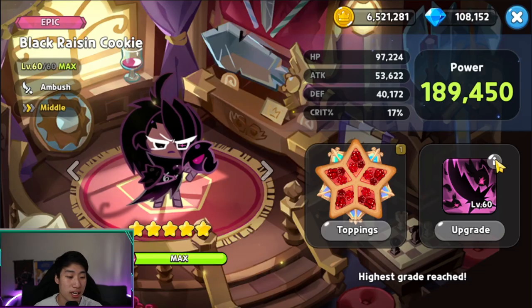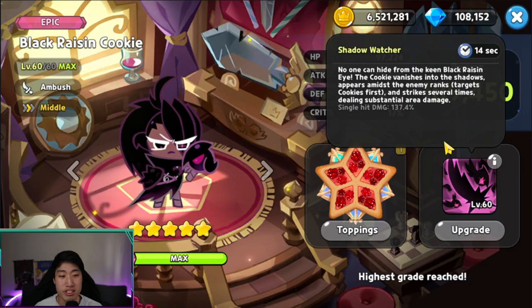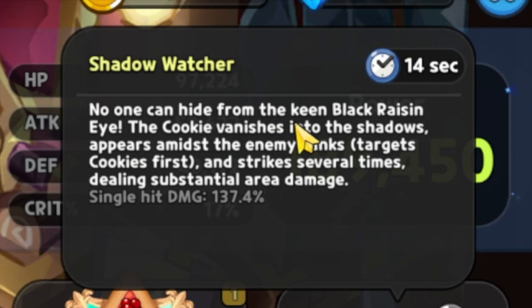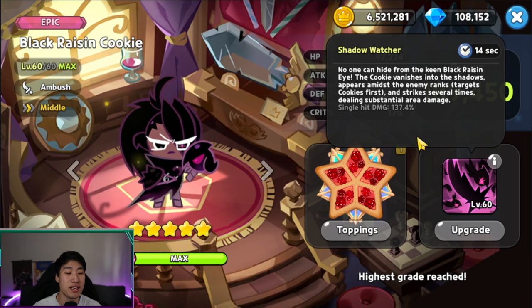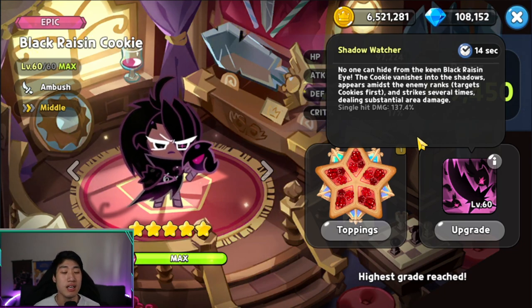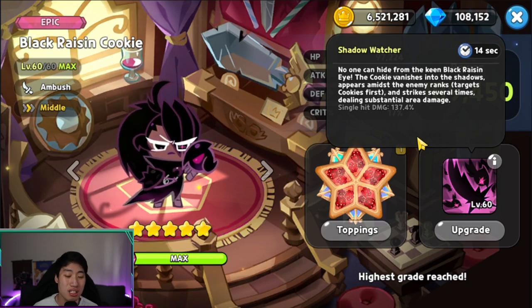Black Raisin Cookie's skill is Shadow Launcher with a 14-second cooldown. The description reads: 'No one can hide from keen Black Raisin's eye — the cookie vanishes into the shadows, appears amidst the enemy ranks, targets cookies first, and strikes several times dealing substantial area damage.' Single hit damage per slash is 137.4%, and that is an area effect — not targeting just one enemy but everybody within that area.